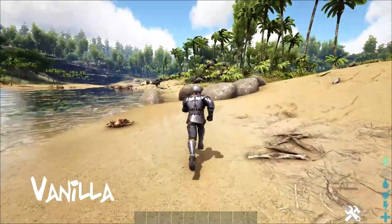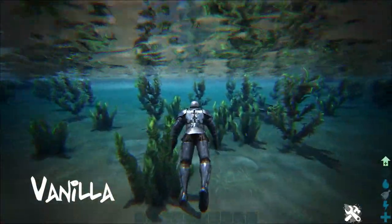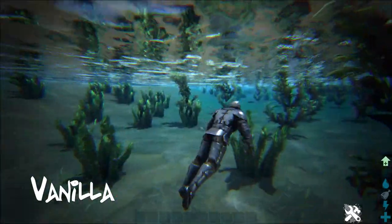For the first one, the vanilla, you can just see kind of underwater, you're going to see some of the beaches as well as some of the trees as I fly around. Everything looks normal — if you've ever played Ark, you get it.